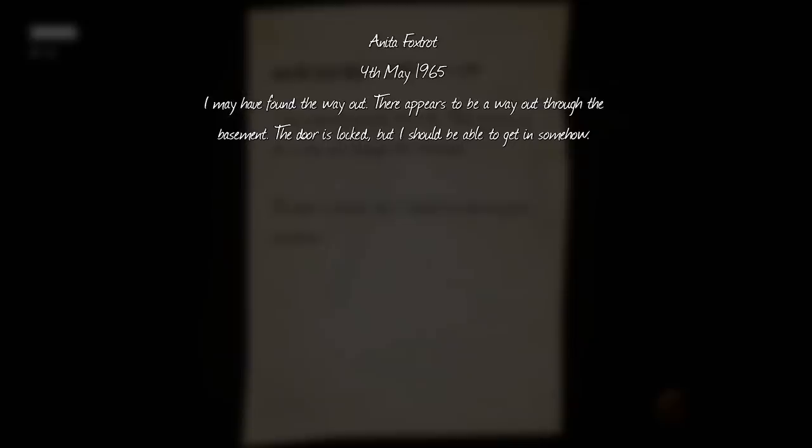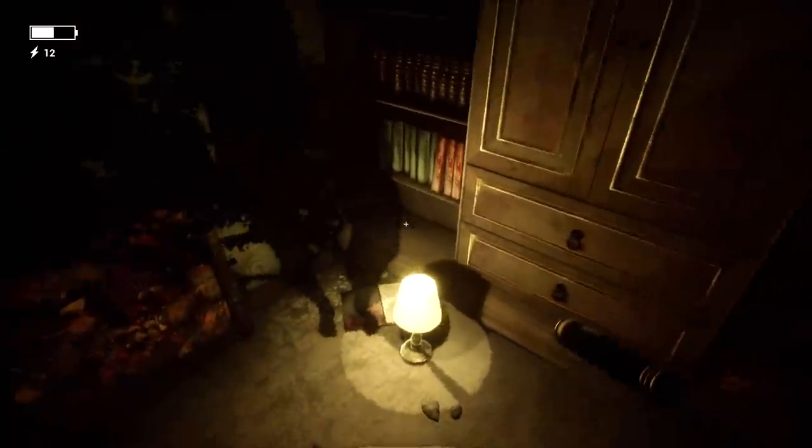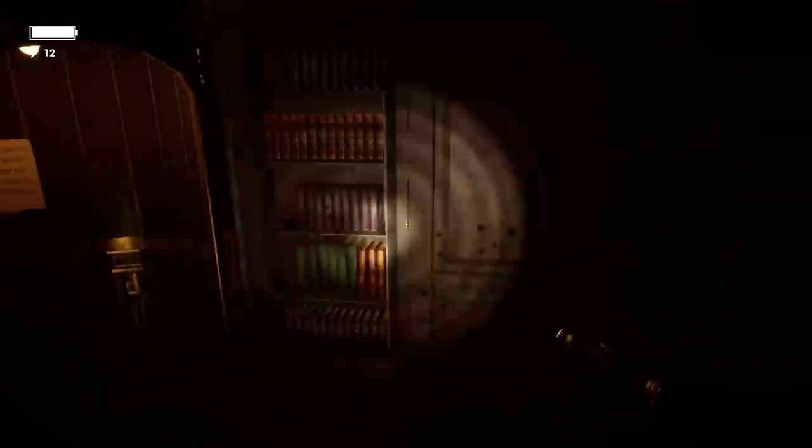What's this? I may have found a way out - or the way out. There appears to be a way out through the basement. The door is locked, but I should be able to get in somehow. This is a very strange and large apartment. I mean, at what point does it become like a house? Oh, I see - it's this room. Can we go through now? No.